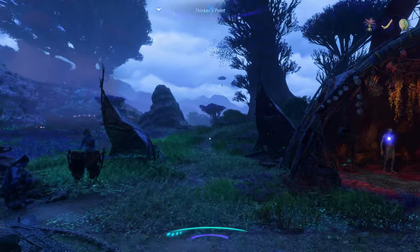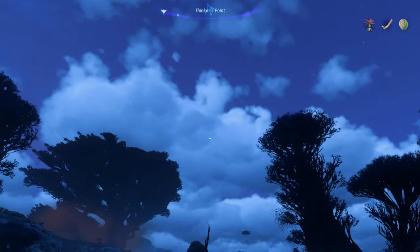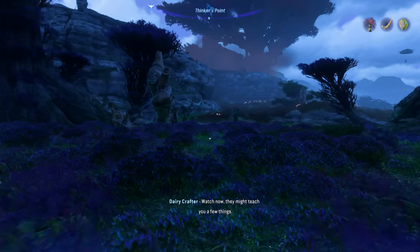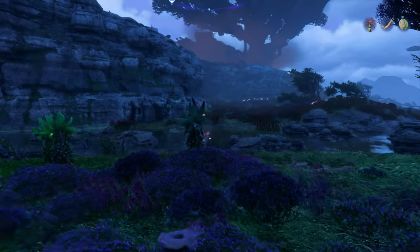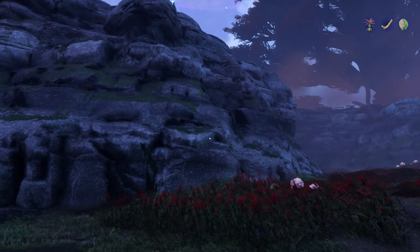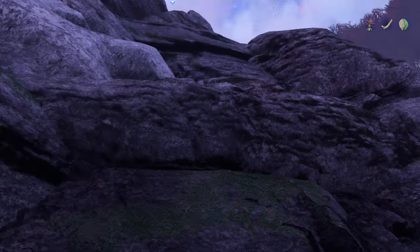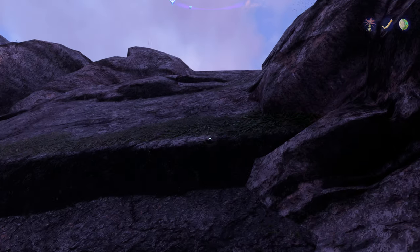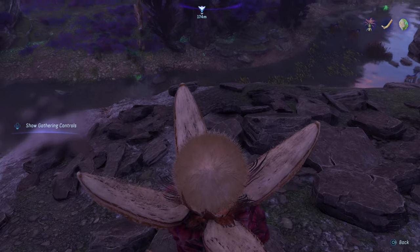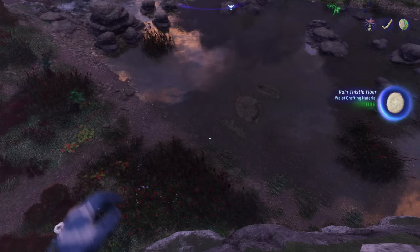Now, normally it doesn't take too long. Is that a light drizzle? Yeah, it's a light drizzle. All right, perfect. We only had to wait one time — that's pretty awesome. Sometimes it takes a little bit longer, but we got the rain right away. There's a rain thistle on top of the rock there and we should be able to climb up this. Might be a little tricky — looks rather steep, but I think we can manage it. We could have just used Talisi to get up here, but this is more fun. And you can see it is open, ready for harvesting. And just like that, we have our rain thistle fiber.